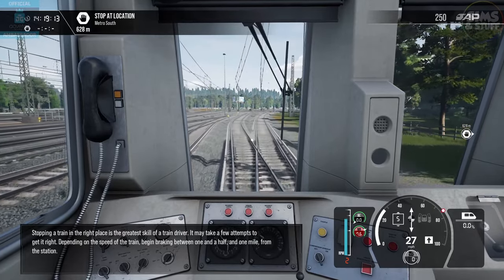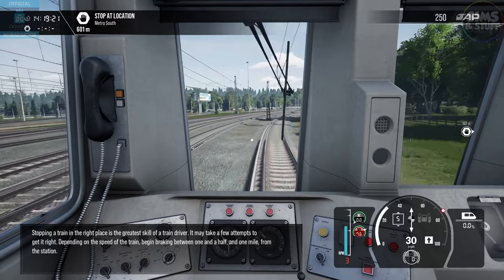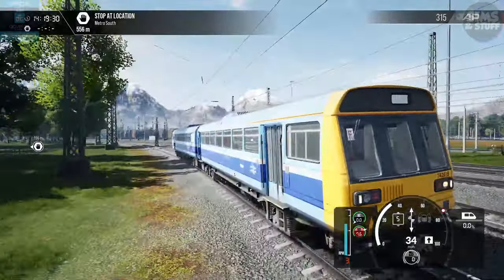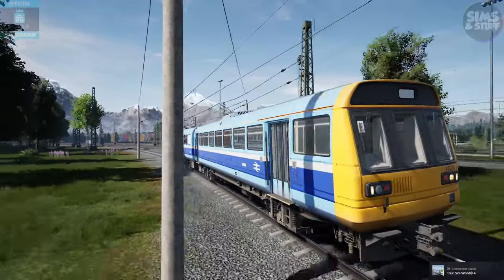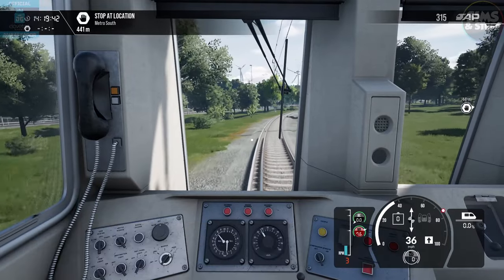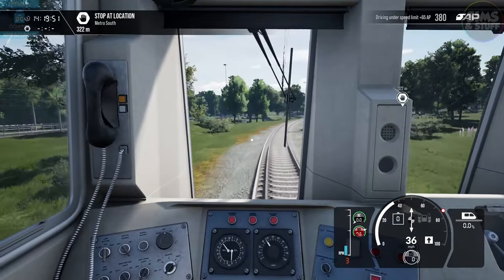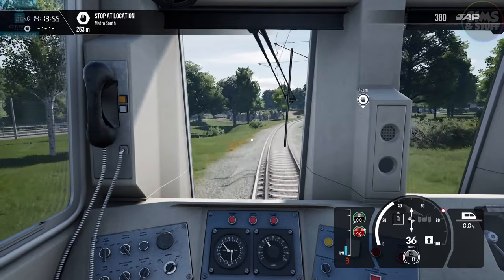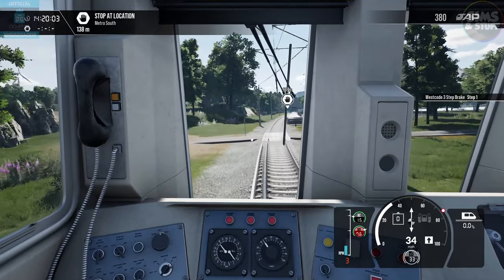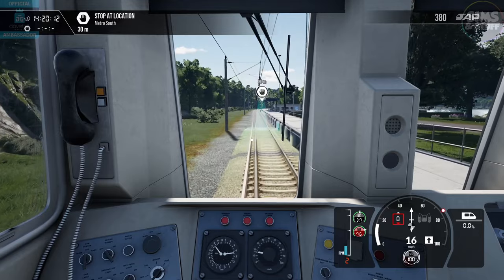Let's stop at the next station — the key aspect is to make a gentle and controlled approach. Stopping a train in the right place is the greatest skill of a train driver; it may take a few attempts depending on the speed. Begin braking between one and a half and one mile from the station. Aim to be doing no more than 25 miles per hour when the train reaches the platform, then come to a stop anywhere alongside. Oh, I'm liking the audio — despite the fact I'm not doing 25 miles an hour. Thankfully the brakes are quite good.